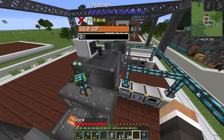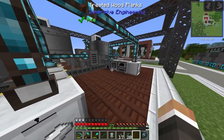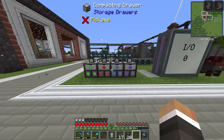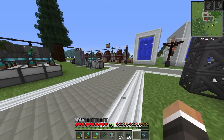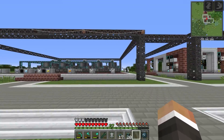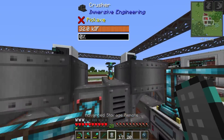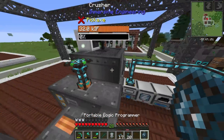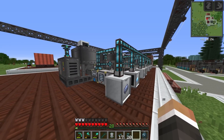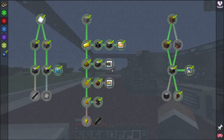All item conduits are placed, extracting ores into their respective crushers, and so far no spewing — everything is working as intended. Aluminum is not currently set to export because we only have about 380 aluminum and need it for more important things right now. But yes, this is all working and we now have a fully functioning 35x ore processing system.